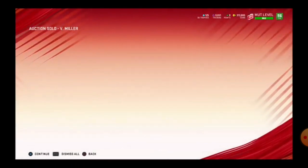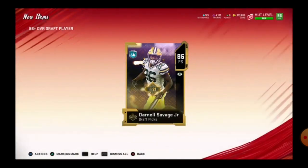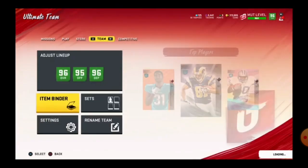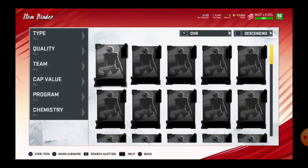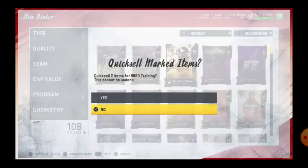Another 90 overall — which isn't great, so I just sold that player. Here we go with another pack and I got 86 Darnell Savage, so I quick sold him. I still couldn't afford another pack without selling players, so I had to quick sell these players really quick.